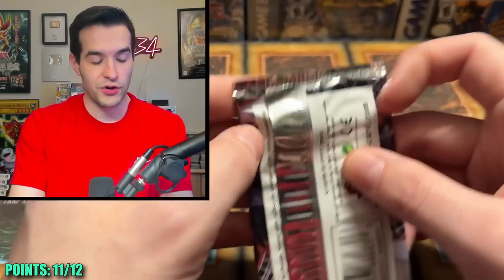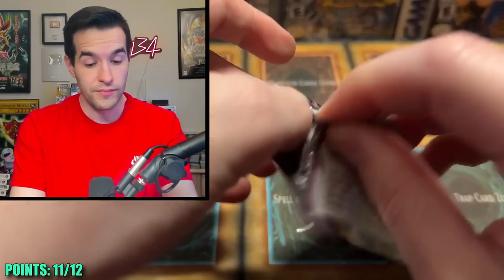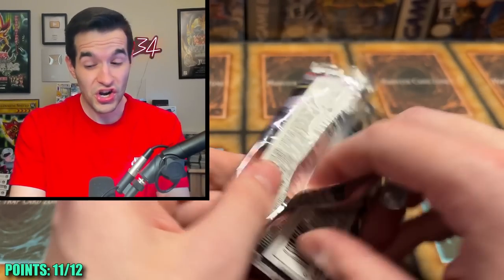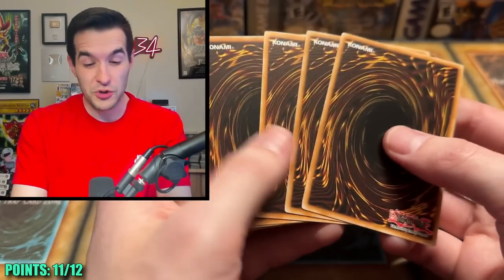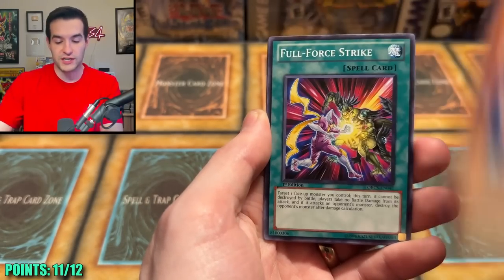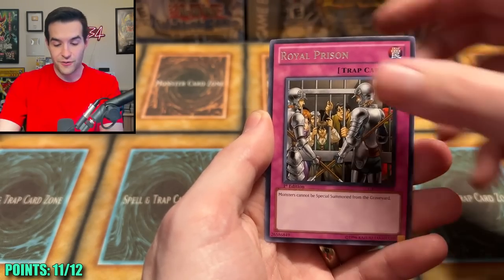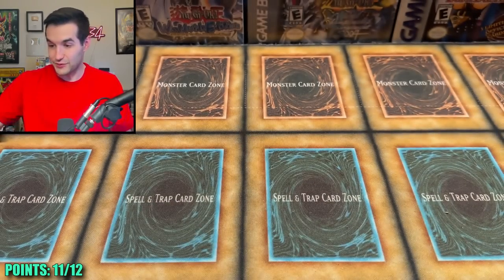I'm going to do two because sometimes it's three, I don't know. Primordial, Galaxy Storm, Shocktopus, Full Force, Zen Maelstrom, Dark, Royal Prison — and that's it. That was the rare. Okay, I just noticed something — wait, these look a little different in terms of color. This one looks lighter than the other ones.